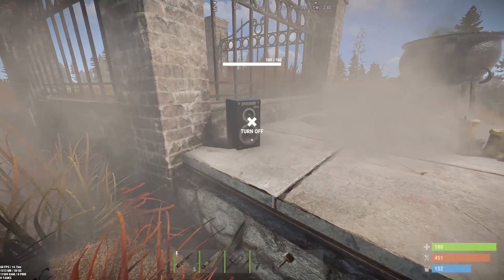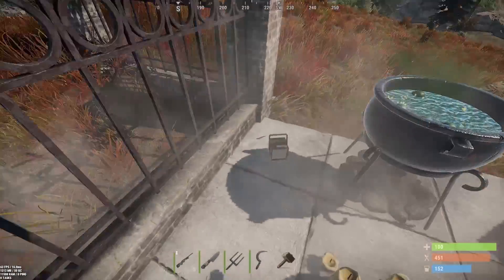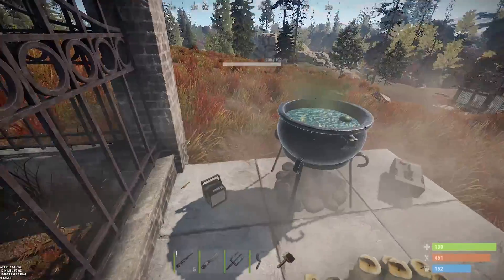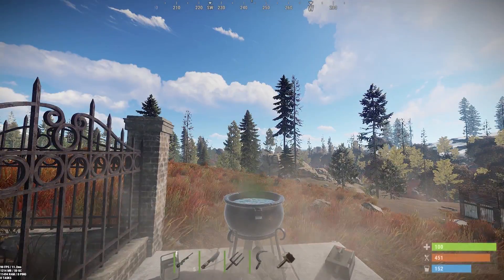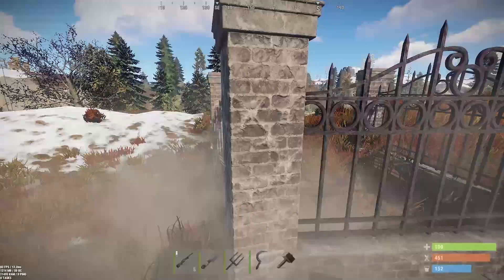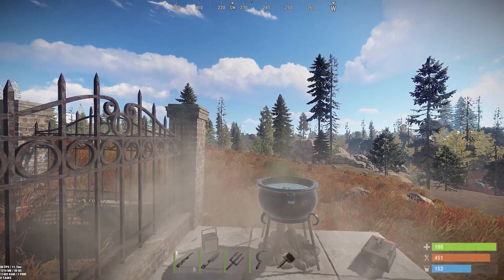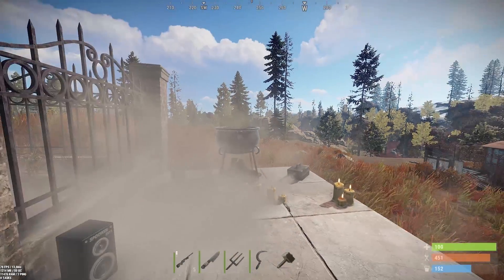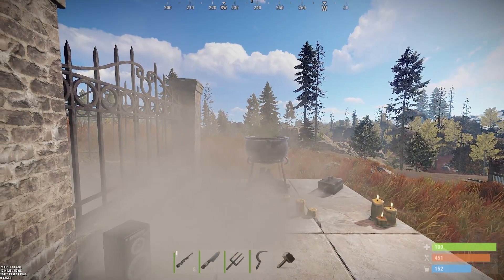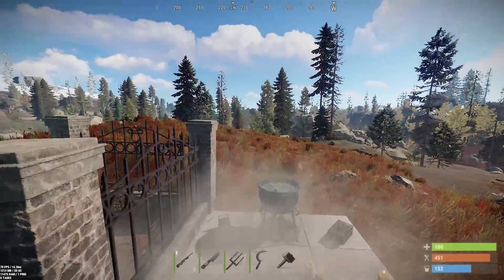The sounds you hear are from the Spooker Speaker. Warning guys — if you have problems with flashing lights or epilepsy, you probably shouldn't watch this next part, because there's a strobe light added into Rust. You'll notice once this update goes live, you'll also get a warning when joining the game that some lighting effects could cause seizures. So keep that in mind.